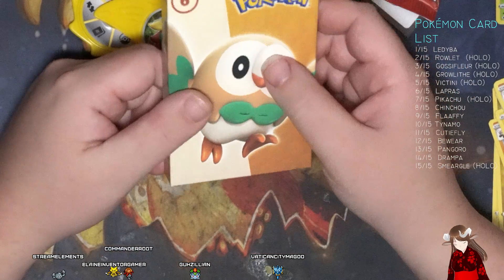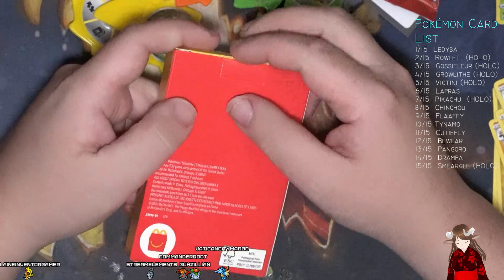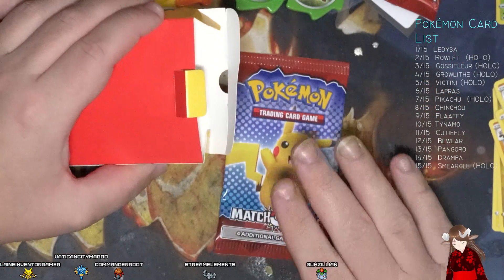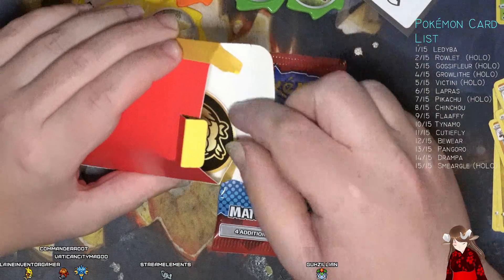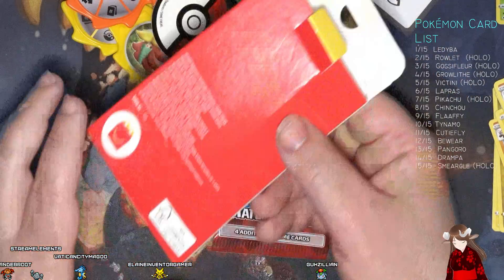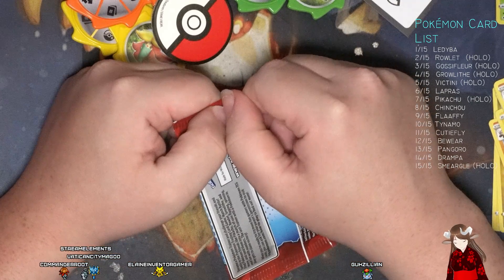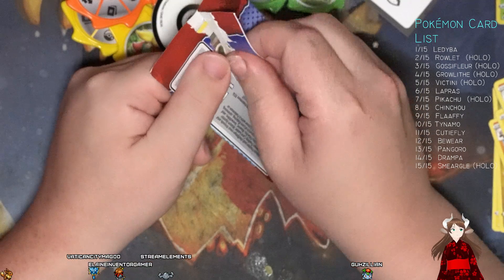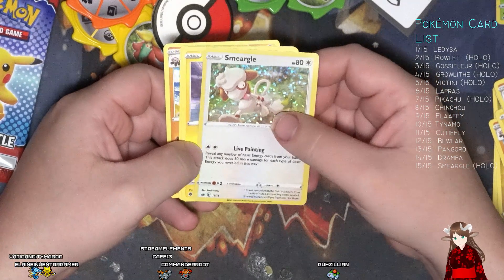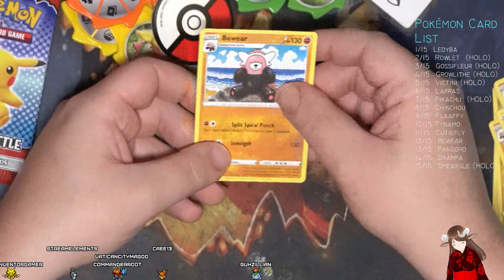Last one. Let's see if it's gonna be any good. All right, we got our pack instructions, Rillaboom coin, Rillaboom little toy thingy. I'm not gonna look at it — I'm looking up, can't see it, can't see it. Immediate disappointment. All right, well another Smeargle. Lapras — beware.